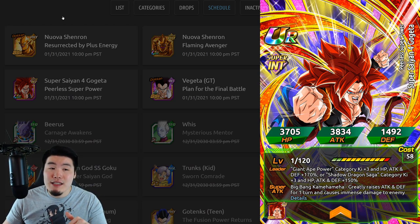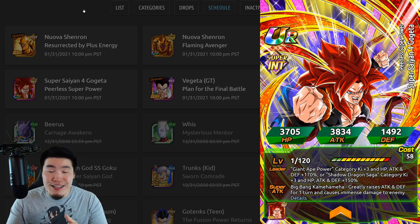I wouldn't blame anybody for skipping Gogeta and saving for the Anniversary — I think that is definitely a smart thing to do. But Gogeta is still an absolute monster in his own right, and he's definitely an unskippable unit for me. Let me know what you guys plan to do, and I'll be going into more details about his banner and category in the upcoming Pass or Pull video, probably dropping tomorrow or Sunday, so if you're on the fence, hopefully that video will help you figure everything out.